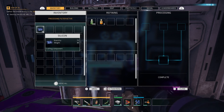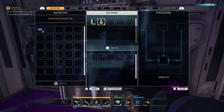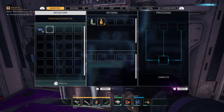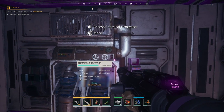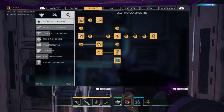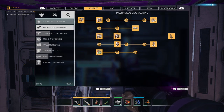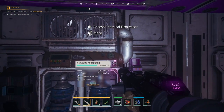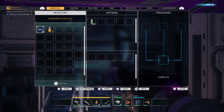I'll show the drill in a second, but what you want to do is get acid and silicon and chuck them into a chemical processor. The chemical processor is in the skill tree — it's the second one after the scrap grinder: 3D printer, scrap grinder, chemical processor. That allows you to make tier two, mark two ammo resources, and also allows you to make explosives.